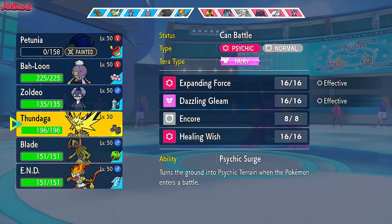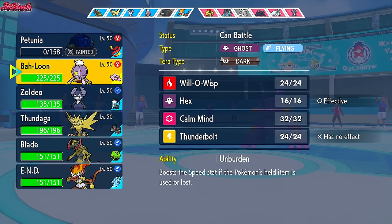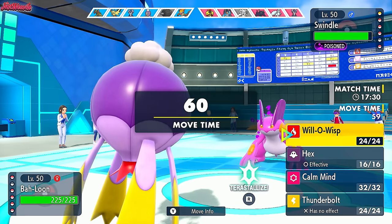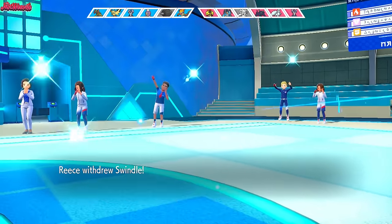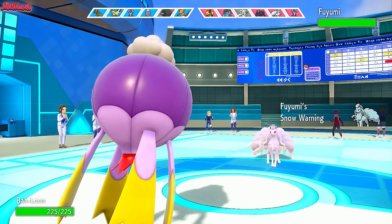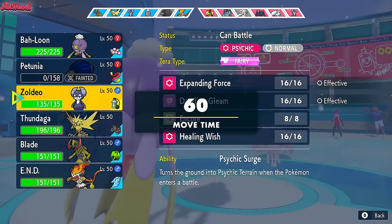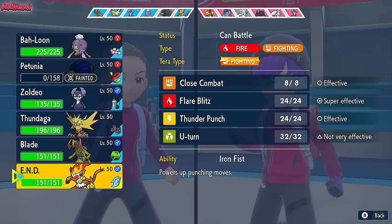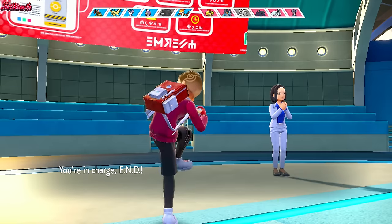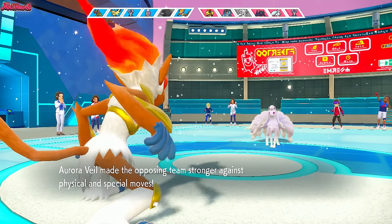We can go into Indeedee and fire off an Expanding Force, but that would bait in Armarouge and it could use its own Expanding Force — not the best idea. I think our best bet is Drifblim with Hex to be honest. Drifblim comes in and Hex will deal good damage to Swampert. They withdraw and go into Ninetales, who wants to get Aurora Veil up probably. Grimmsnarl might not be a dual screen set. We'll keep Drifblim around since the Psychic Seed with Psychic Terrain can be really useful. We switch into Infernape — a solid switch. The stadium lighting looks beautiful by the way, I love the sunset lighting.